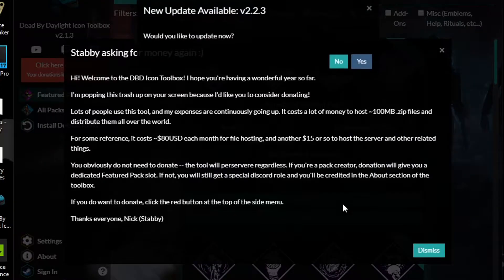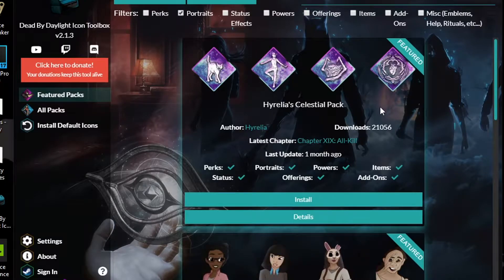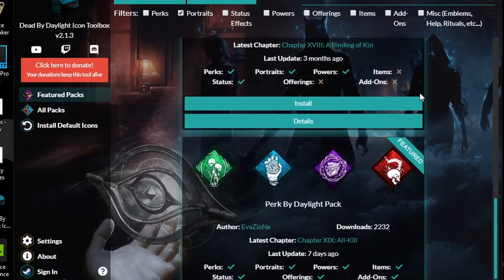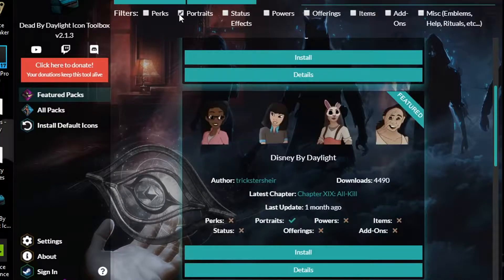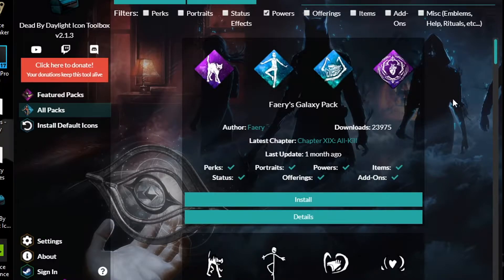So we click on the icon — it's called Dead by Daylight Icon Toolbox. We dismiss the prompt. If we go to portraits, for example, we scroll down and go to all packs — these are the icons and portraits I have currently. All you need to do is select install, but since mine's already there it can't redo them. So we're going to go to powers — powers, items, add-ons, and perks — you can select a variety.